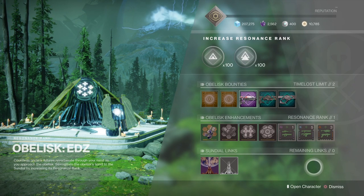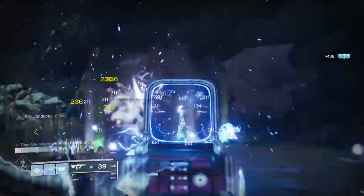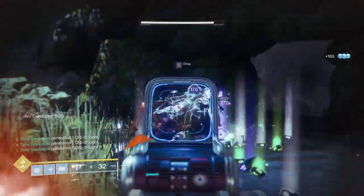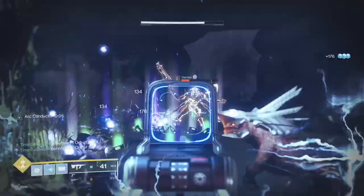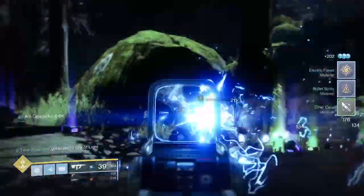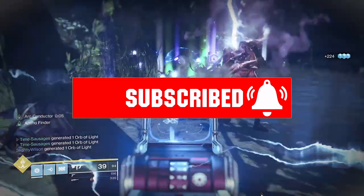The EDZ Obelisk caters towards Vanguard activities, basically, in the same way that the Nessus one caters towards Menagerie and Sundial activities. I think I'm going to be upgrading my Nessus one first and see where we go from there. I'll pop a card on screen if you want to see my video on the obelisks for the Tangled Shore and Mars, because they give you the same handy information. A subscribe would be really appreciated, and a like or a dislike and a comment — give me some fuel for the fire.